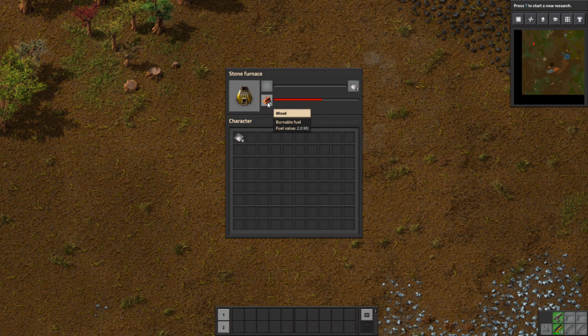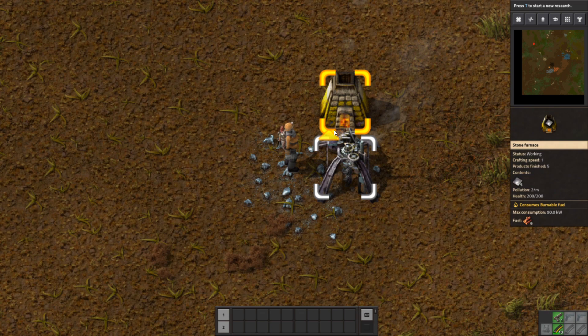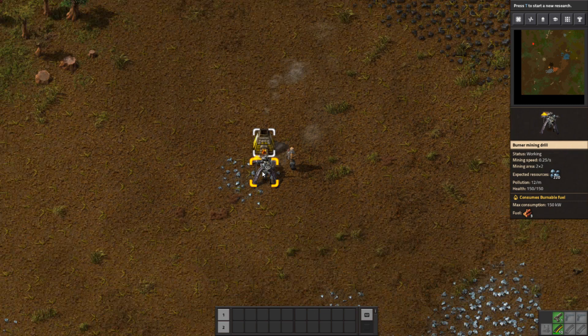Then you're going to need to chop down a couple trees, get some wood, and put it in the furnace. Now if you hold down Control and then right-click, half of what you're holding goes into there. Then if you left-click, the other half goes into here. I put wood in the burner mining drill — it's burning the wood and mining the ore underneath it. Then put wood in the furnace and it's going to smelt whatever goes into it and turn it into, in this case, iron plates.